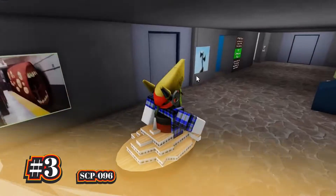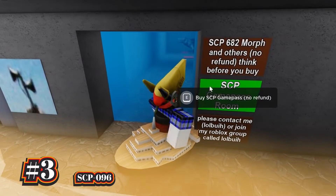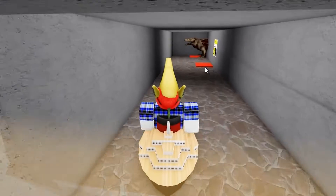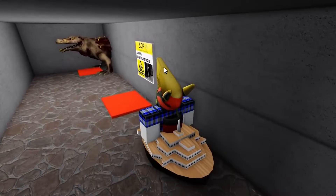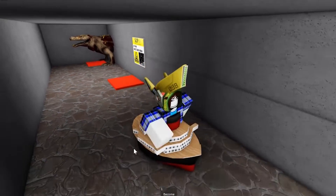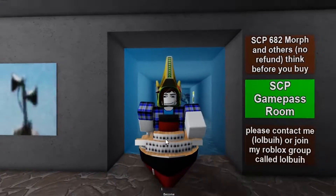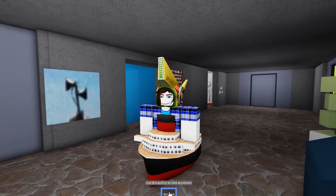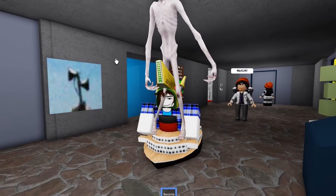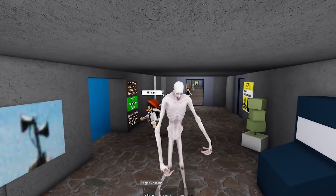Coming in at number 3, we have SCP-096 Demonstration. This game features SCP-096, which is a tall humanoid creature which is normally very docile. However, if somebody manages to see its face, it will enter a state of unstoppable rage and do everything within its power to reach the person who saw it. The SCP is definitely pretty scary, but surprisingly it's quite simple to avoid. As long as you manage to not see its face, it will not attack you.